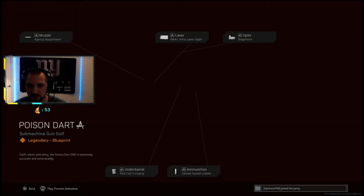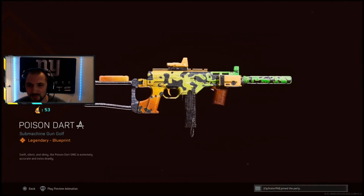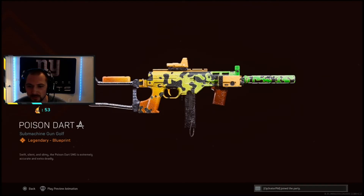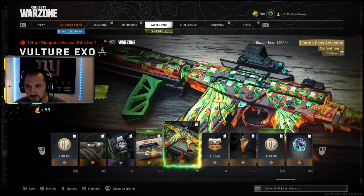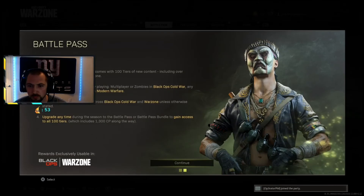Show me as many as possible. A little poison frog dart — this is so sick. It looks like it's on the new gun — is that the new gun? That's clean, look at those speckles on it. If they're not reactive, at least they're adding colors. You see how it's changing colors? I think it's reactive.